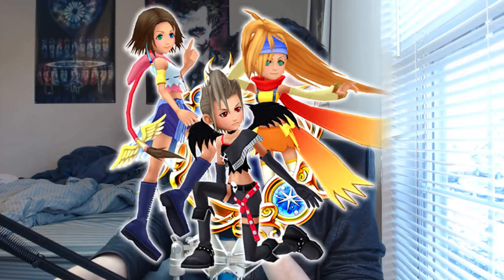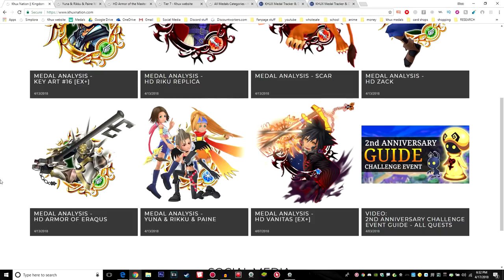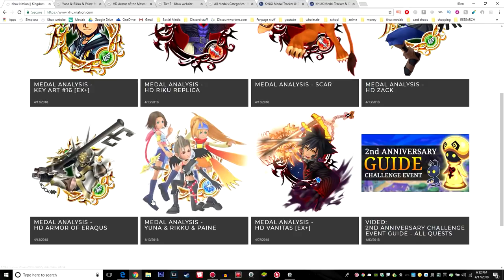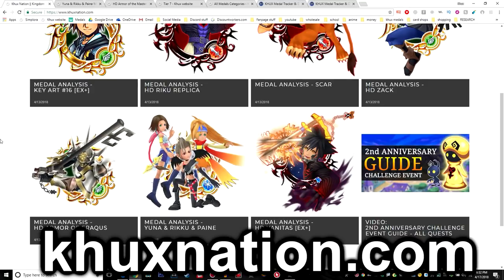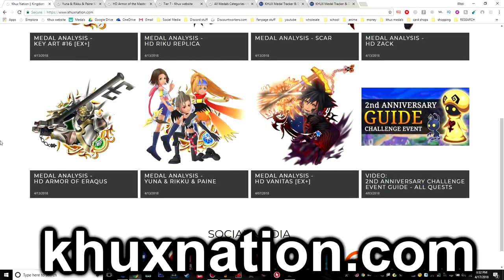Hey guys, welcome back to the channel. My name is Brian from Kingdom Arts Team Cross Nation and today we're going over the Lux medals that we got for the Key Arts 16 EX Plus banner. We're going over Yuna and Riku and Pain as well as the HD Armor of Eraqus. I already have the medal analysis articles written and posted on my website at khuxnation.com, so I'll leave a link in the description below.